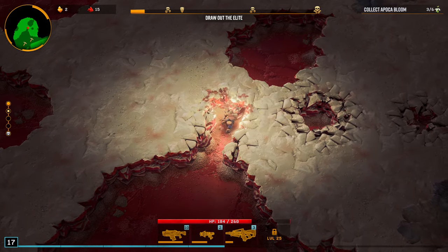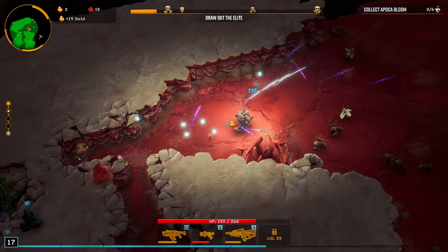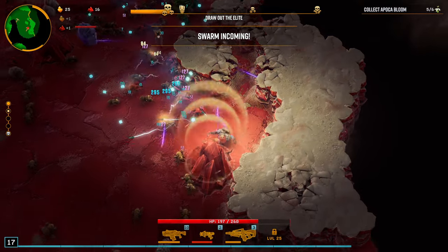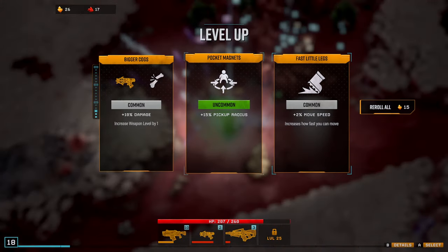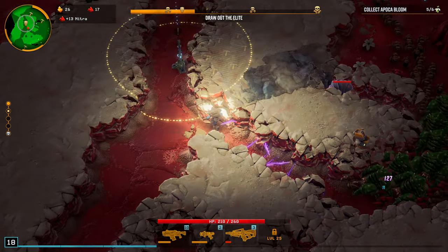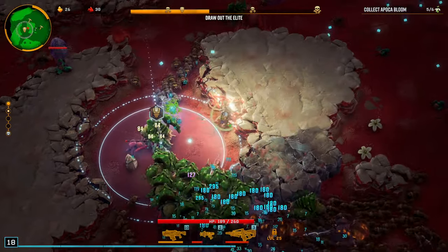I'm ready for a beer when this is over. I can't even imagine how hard Hazard 5 is going to be. These bouncy rolly guys have a lot of HP — just imagine how many there'll be on higher hazards. It looks like the stalagmites drop in the direction you're facing, so you want to aim toward the largest stack of enemies.